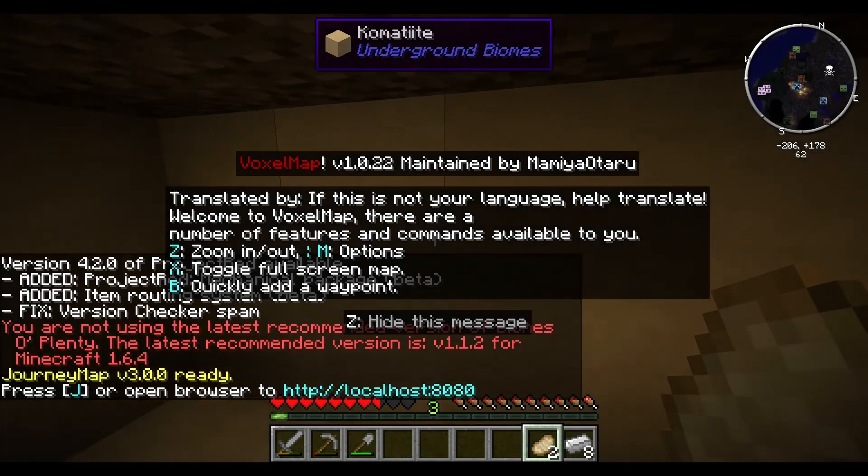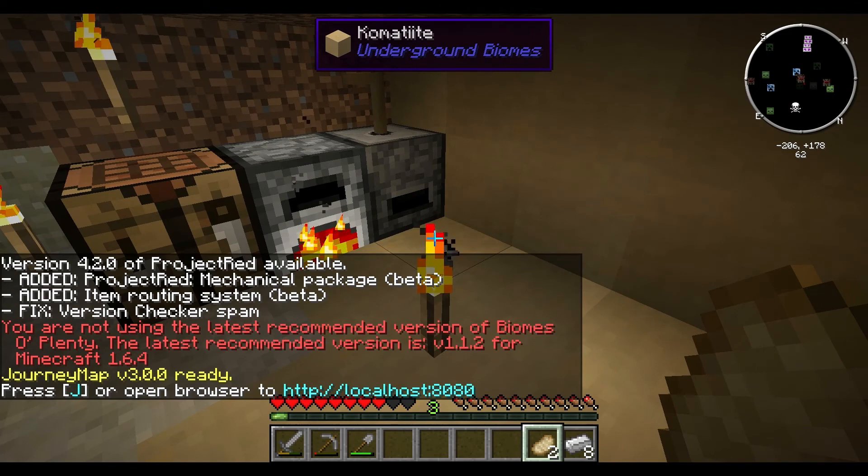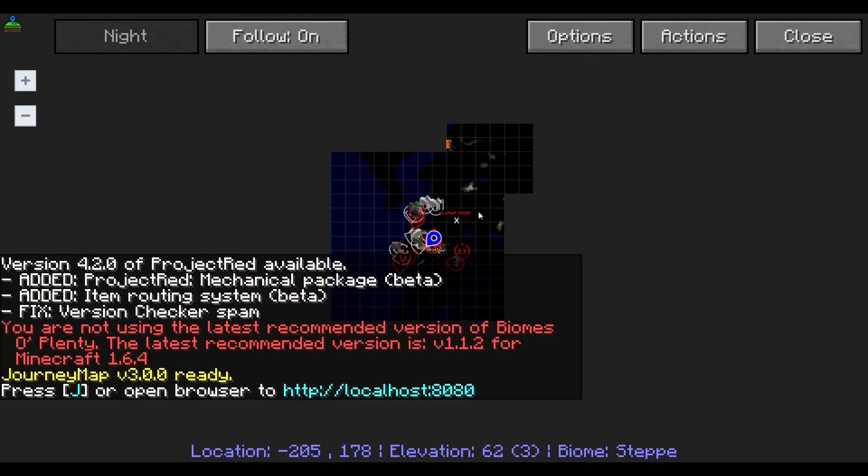That's right — Voxel Maps, since we updated it, it's going to give me all this stuff again. Journey Maps is on — oops, there we go. We've got our little map here.